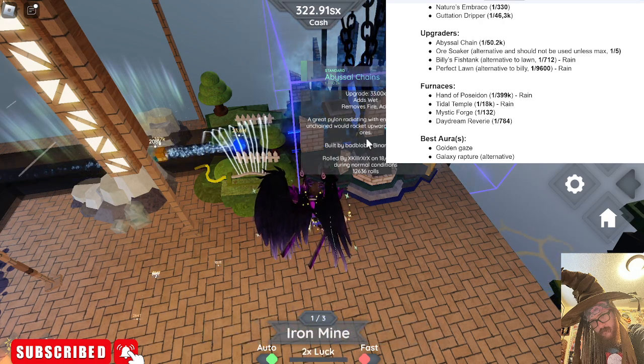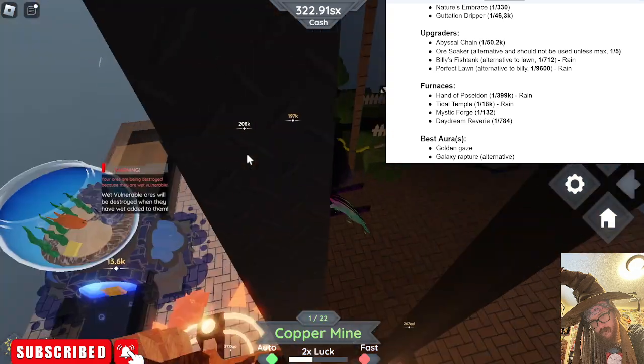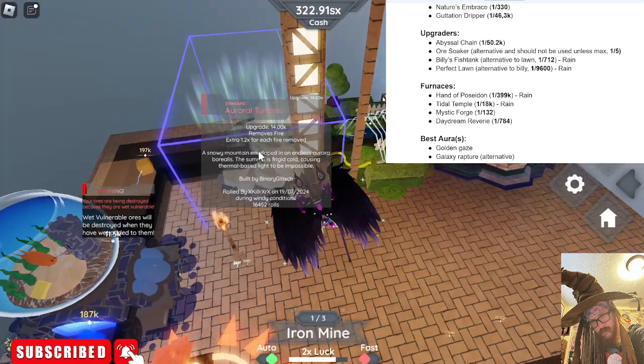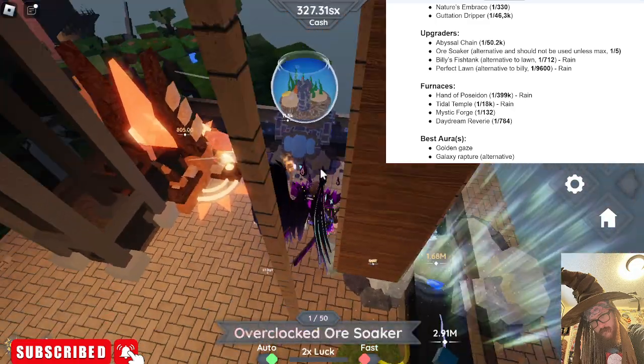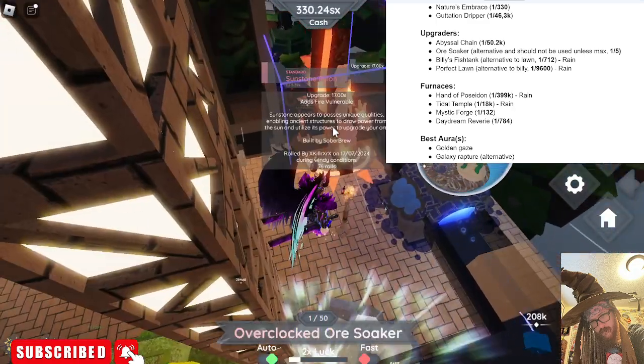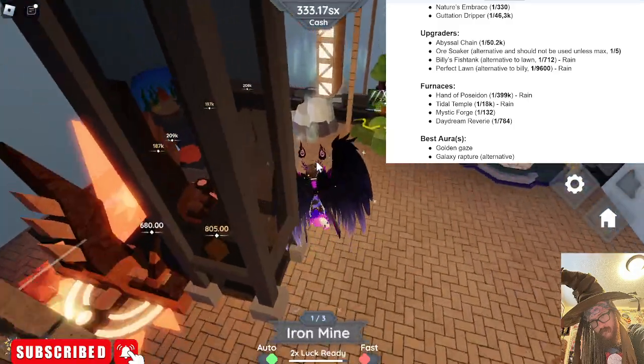Over here I have the abyssal chains — removes fire and acid, adds wet. I've got perfect lawn, the tundra, and the billy fish tank. Over here I have sunstone pylon — I'm just testing stuff out.